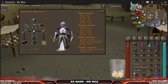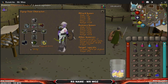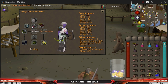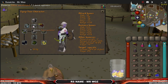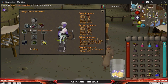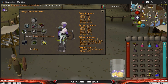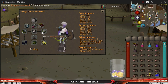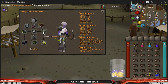So I'm going to show you what I wear. I'm wearing Full Void — Void Elite that is — Salve Amulet EI, which is the enchanted version. You need that because Vorkath is an undead monster so it makes your DPS a lot better. I've got the Avarice Assembler as well, and the Dragon Hunter Crossbow, which is the main key item to make you hit really high and improve accuracy.